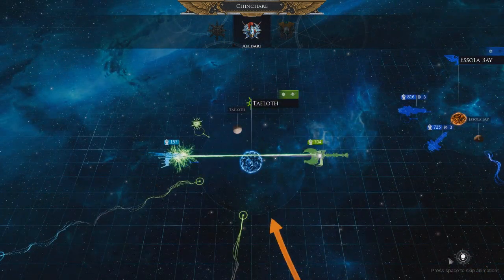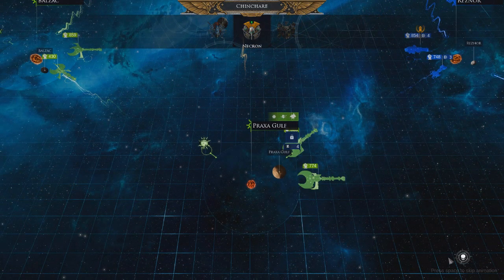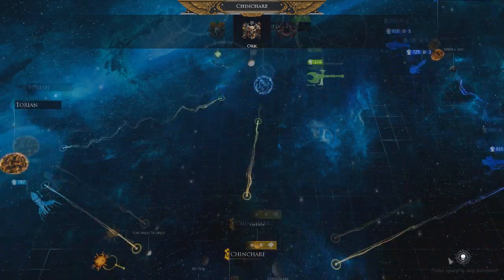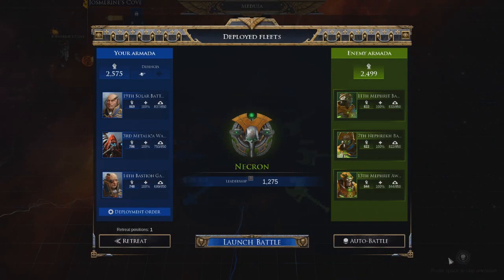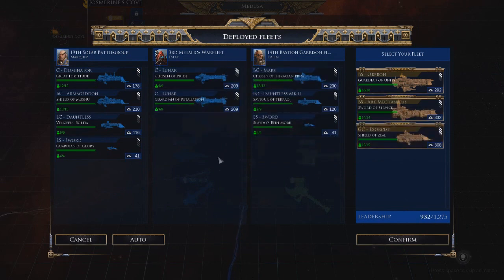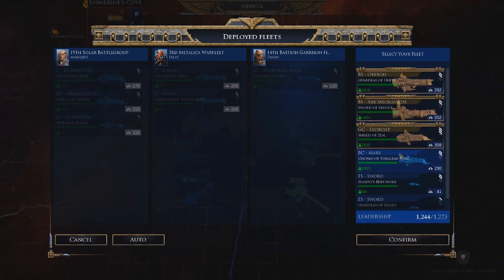There go the Eldar - they did a lot of damage to the Necrons, who repaired a bit of it. The Orcs are pushing in with a full-sized fleet and put a new fleet down. Chinchere may fall this turn. We outnumber them by a little bit in terms of power. Normally we'll go battleship, battleship, grand cruiser, Mars, and then a couple of escorts.